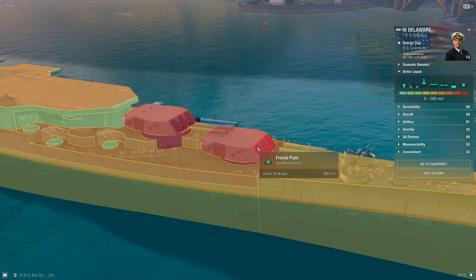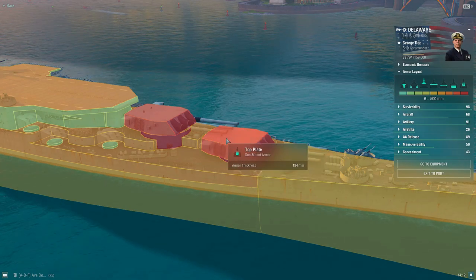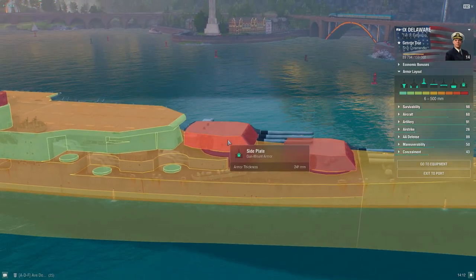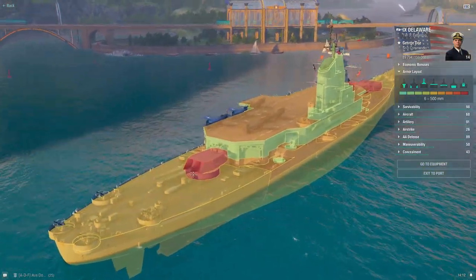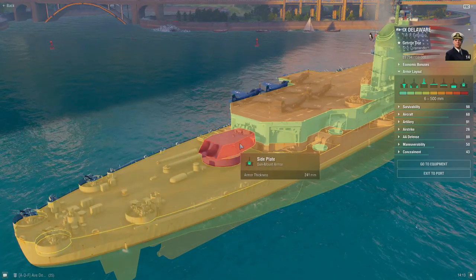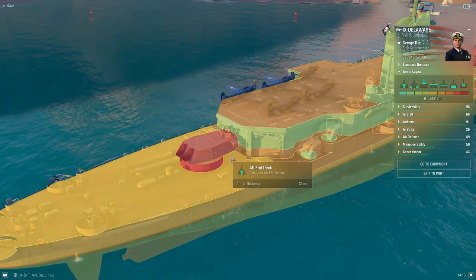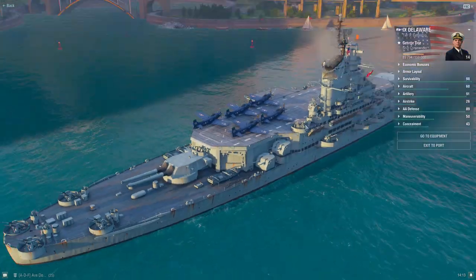In terms of the turrets, you have 432 millimeter plating on the front, 241 on the sides, 184 on the top, and 305 on the back. The top and sides of the turrets are your weakest points. The back turret is a little different — it actually has slightly stronger armor: 500 millimeter, 241, 184, and 305 in the back. It's kind of funny having this one-off turret in the back, which is better than what Nebraska had.